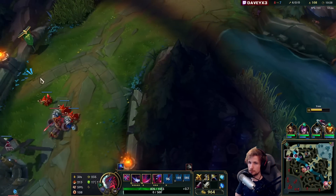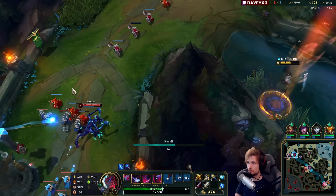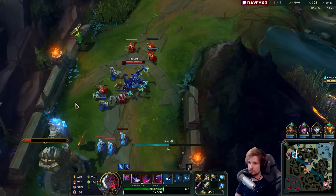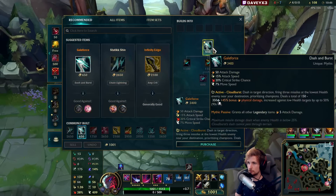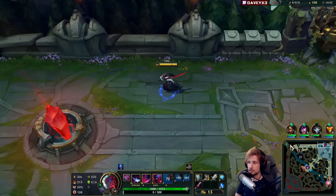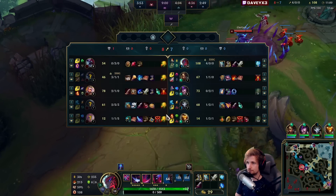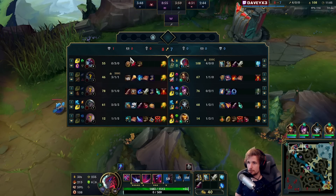I wonder what Cho would be doing here — oh, he's still up here. He's going to try to cancel. I'm okay with it. Cho has a lot of wave clear so I might not be able to make this work. He failed it! That's actually not bad because he dropped the Q down and his Q is one of the best forms of wave clear — if he drops it on me and fails, he can't shove the next wave as quickly. We currently have like double the farm advantage here.